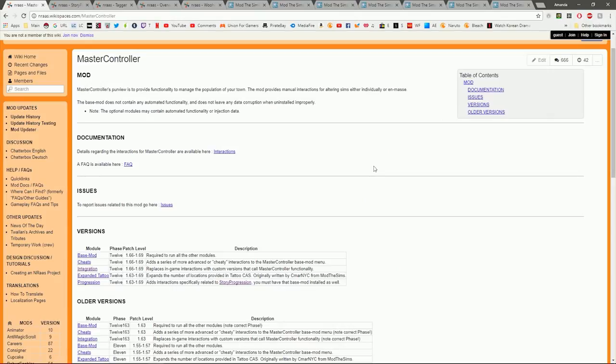The first on our list is the NRAAS Master Controller. I only install the base mod since I don't have a need for the other add-ons. Master Controller is very helpful if you're into storytelling or making machinima clips — you can adjust your sim or household with ease without having to jump through hoops, like going into stylists or amending relationships.